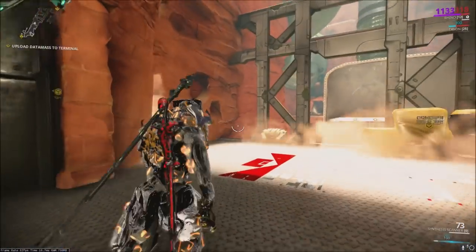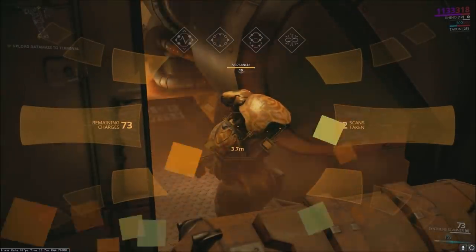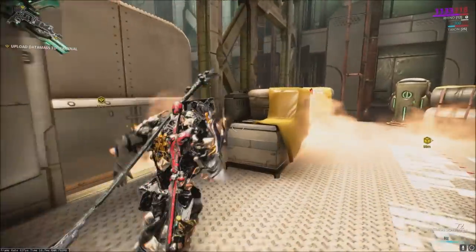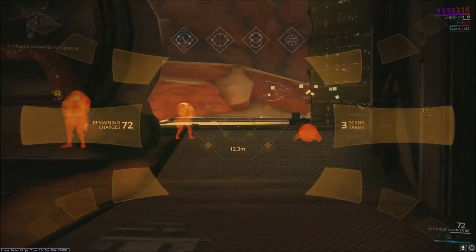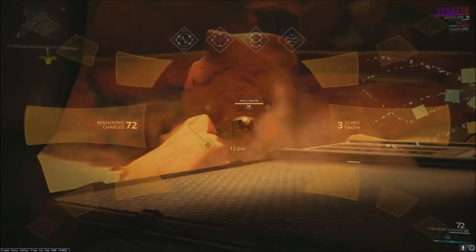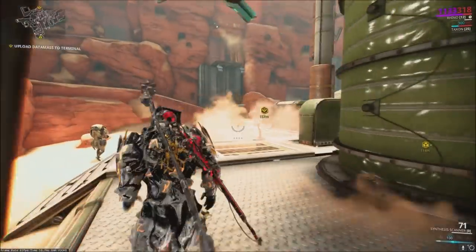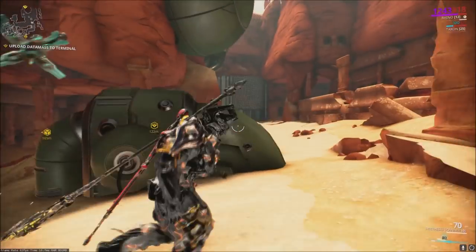Follow the flashing dots all the way through the map. You can stop and fight enemies if you want — I was trying to go quickly, so I only stopped to scan a few guys to show how the scanner works. Basically, you zoom in on whatever you're trying to scan and you'll get some reputation for Simaris.